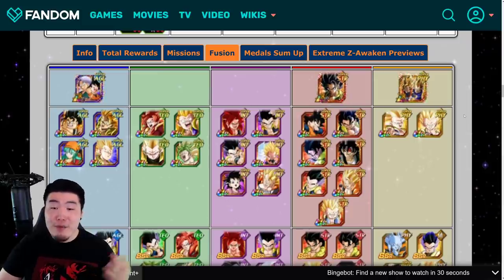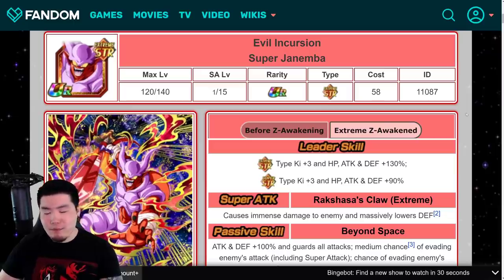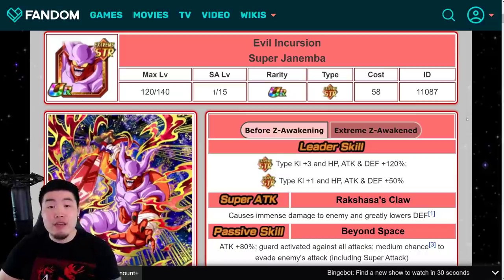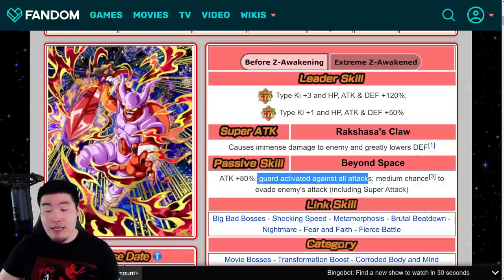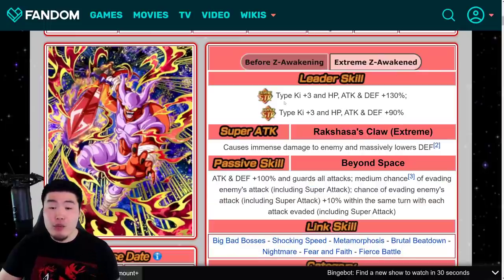Now let's move on to Janemba himself and talk about what he does. This EZA has been slightly controversial — some people really love it and some really hate it. Starting with the pre-EZA details: leader skill is Extreme STR types Ki+3, HP/ATK/DEF+120, or Super STR Ki+1, HP/ATK/DEF+50. Super Attack deals immense damage and greatly lowers defense. Passive is ATK+80%, guard activated against all attacks, and a medium chance to evade enemies' attacks including Super Attacks.